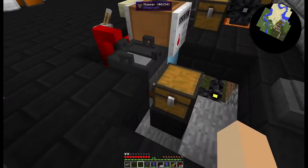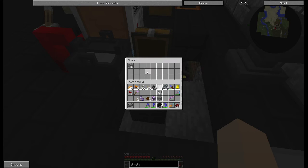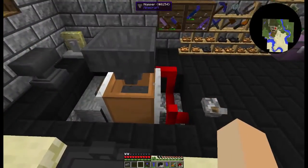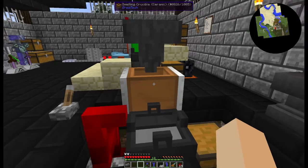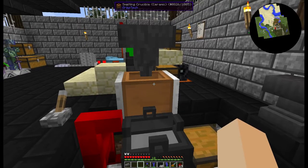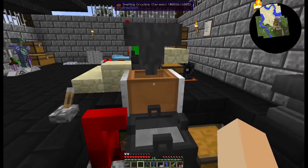It will just sit here and run for you. There's a hopper underneath the mold that's pulling the steel out of the mold after it cools and then dumping it in the chest. I have done almost two full runs of steel with this setup without having to interact with it at all. You could actually run this with 15 graphite in the crucible — it holds 16 total — and then it would just drop one iron ingot in for each run.